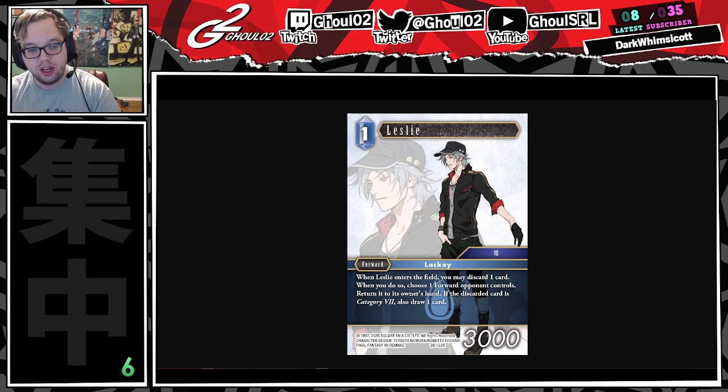With that out of the way, anybody that is here to hear me talk, this is the spoiler. It is Leslie. He is a Category 7 job lackey. One-drop forward, 3000 power. When Leslie enters the field, you may discard one card. When you do so, choose a forward your opponent controls and return it to its owner's hand. If the discarded card is Category 7, also draw one card.